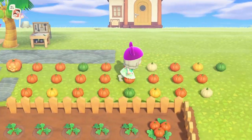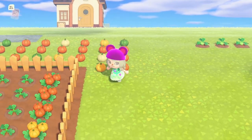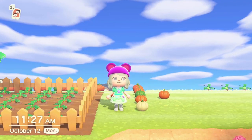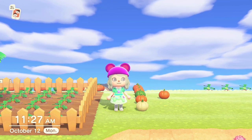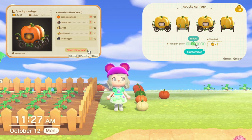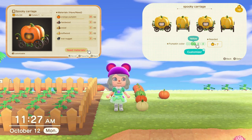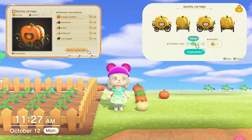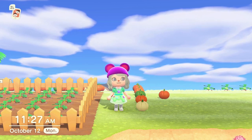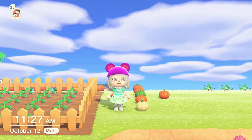Now that you have harvested all these pumpkins, you are probably wondering what to do with them. A few ways to use your pumpkins are as decoration. You can eat the pumpkins in order to move trees or to break rocks. The main use is to use them as crafting materials to make Halloween DIYs, and you can use pumpkins to customize the colors of the Halloween DIYs. I will be making a detailed video on all the uses of pumpkins, so once it's done, I'll add a card to this video and link it in the description.